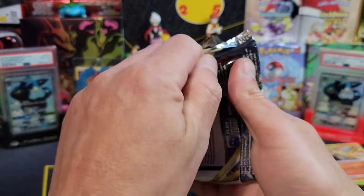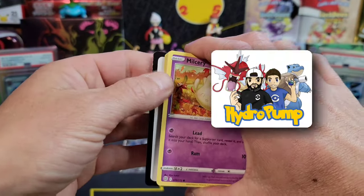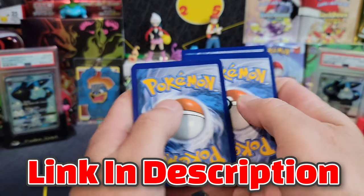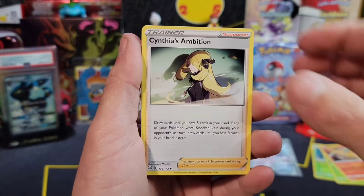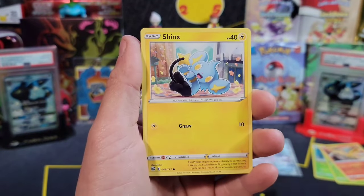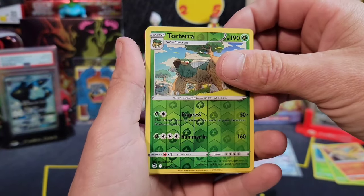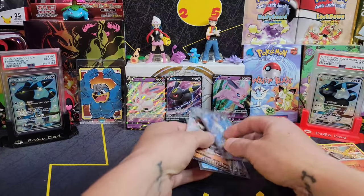Last pack - I hope you guys enjoyed this and can pick some of these up. Little tip: hydropumppokeshop.com has these for a very good price - I'll link them in the description. I'm not sponsored or anything but I want to send some traffic their way because they're good people and will take care of you. Here we go, let's end this on a banger - we got a Torterra reverse rare and a Klink.